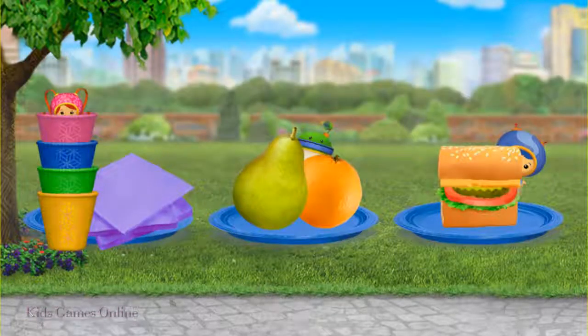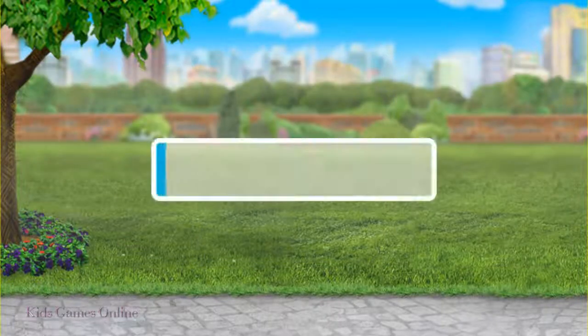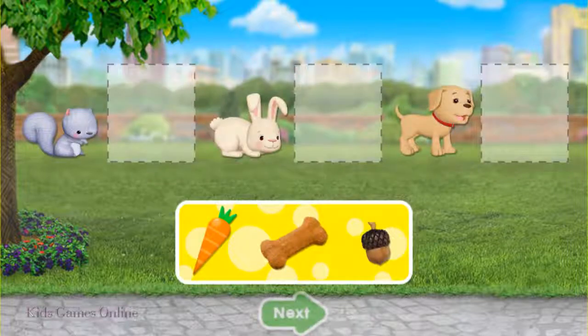It's picnic time! But where's Geo? Tap on him! Super! You found Geo! Now let's feed each animal their favorite snack. Drag the food beside them, then tap the green arrow.